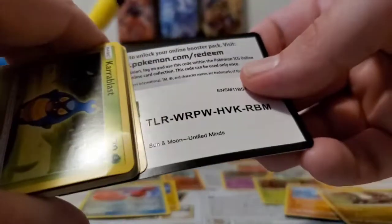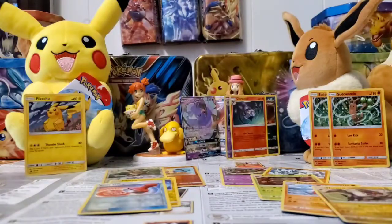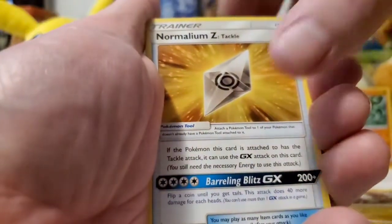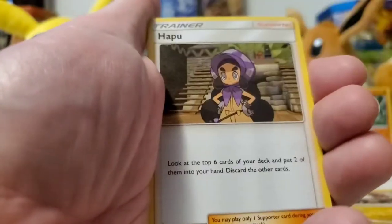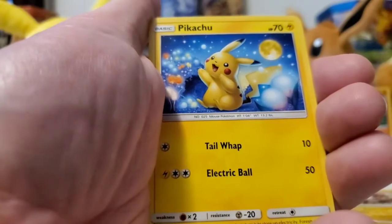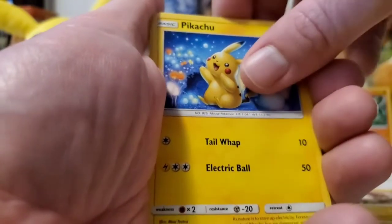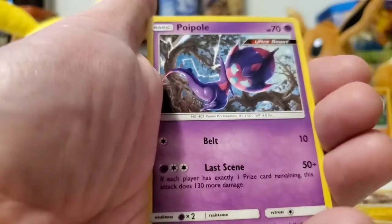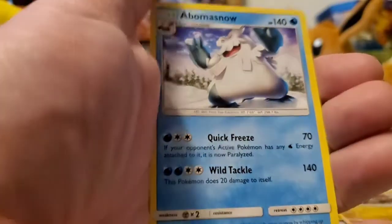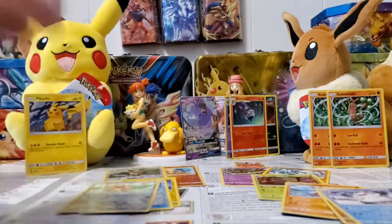There is the last code for the video. Last pack here — Psychic energy, Lurantis, Normalium Z, Kapu, Karrablast, Phanpy. Two Eevee features in a row, that's cool. Palossand, Koi King, reverse Midday Form, and the last card — Bewear non-holo rare. Unified Minds did not deliver today.